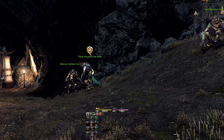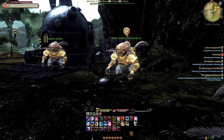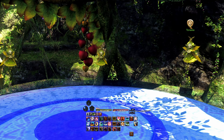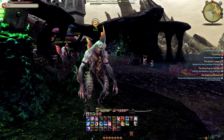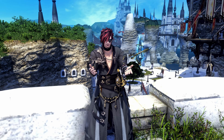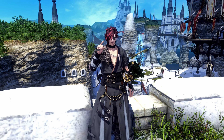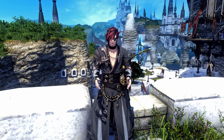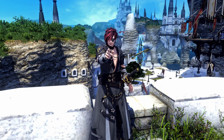At level 41, you'll be able to unlock the Beast Tribe quests for the Ixal and the Kobolds, followed by the Sylph at level 42, and the Amalj'aa at level 43, and the Sahagin at level 44, as long as you have progressed your main quests far enough. They are basically daily quests that offer a little experience and gil that come with reputation levels and rewards. Think of them as a faction that you are trying to impress repeatedly for new things to ride.